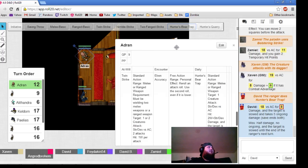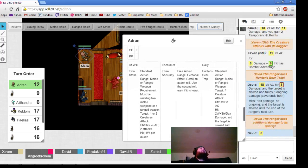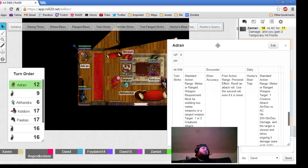And then do your quarry damage. An additional 5 — so 13 total. The arrow plants itself right in the ratman's temple and he falls over dead.